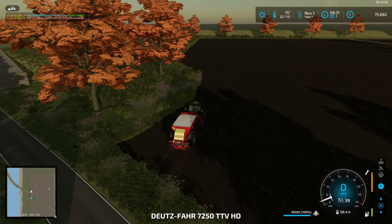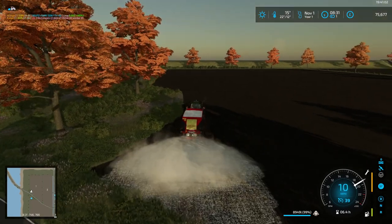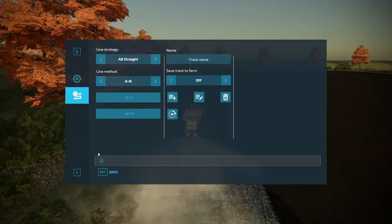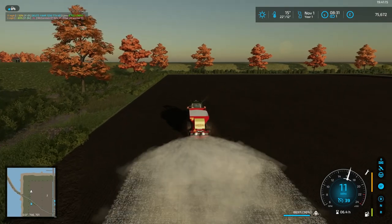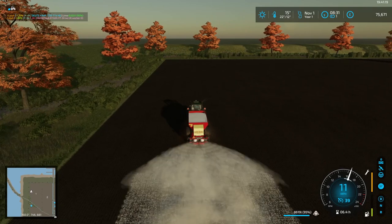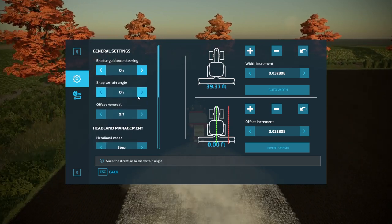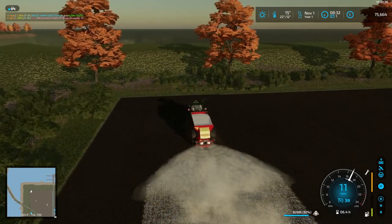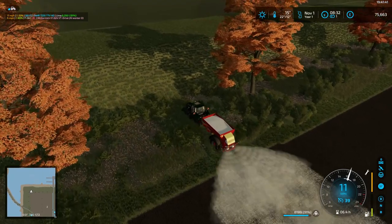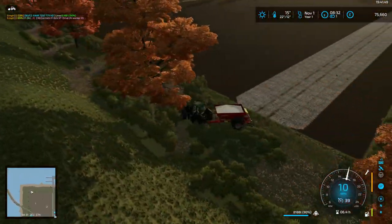Put on GPS, set auto width, set point A, and chug off down the field in that direction. Set point B, turn the worker on and go. Using GPS hopefully we'll use a bit less fertilizer than if we were just doing it by eye. Checking headland setting - we're on terrain angle, that's okay. Just didn't look like it was running straight with the previous lines on the field, but clearly it is.